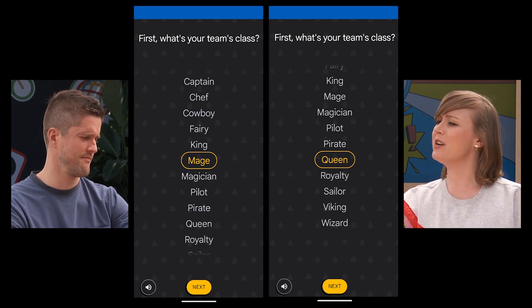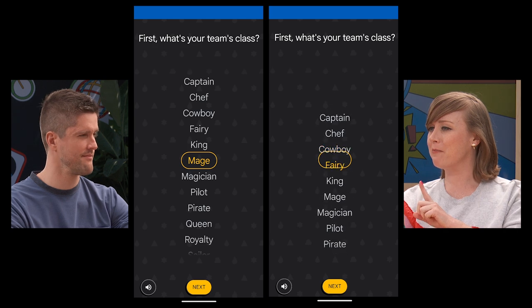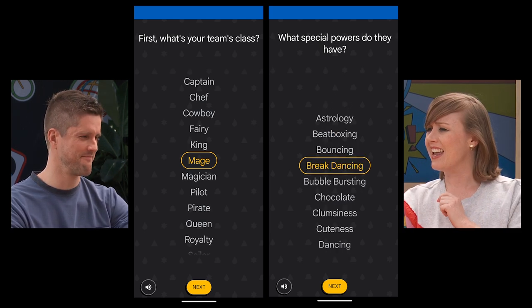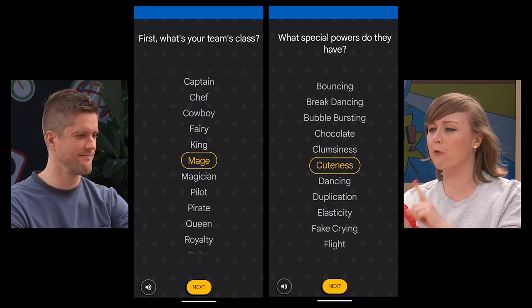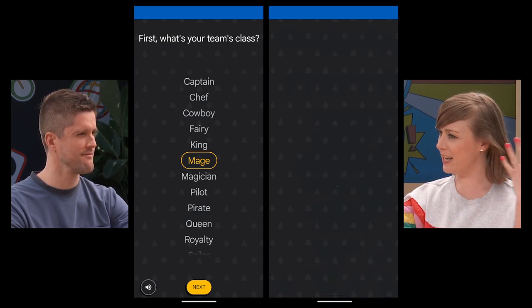Let's see, what do I want for my team? I'm going to go with Fairy because an army of pixies sounds like a crew that I want to hang out with. And for my special power, I'm going to choose Breakdancing, because nothing is more powerful than the power of dance.